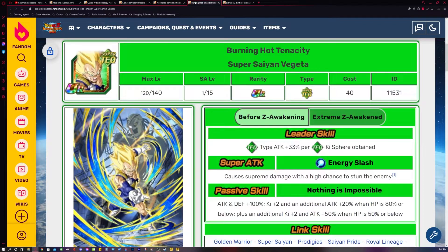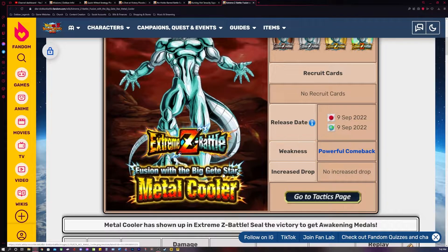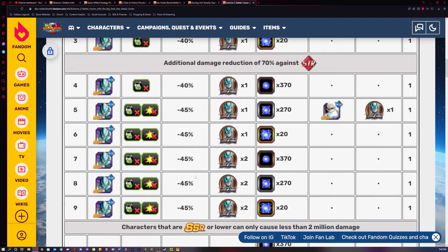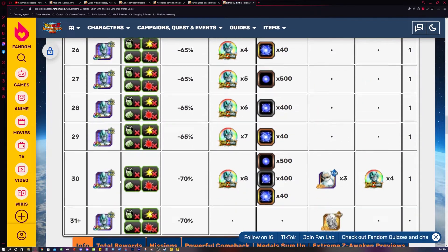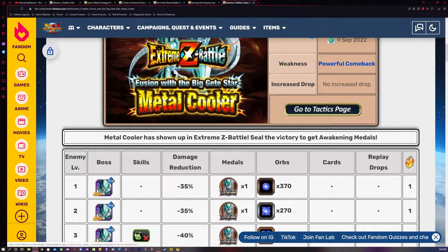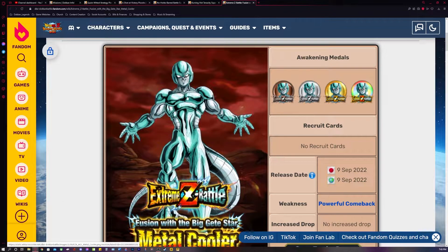Their medals come from the Extreme Z Battle Fusion with the Big Gete Star Metal Cooler. You will need to complete all 31 stages in order to get access to the medals for their sub EZAs. When you complete all 30 stages you will have the exact number of medals that you need to Extreme Z Awaken the AGL Metal Cooler.